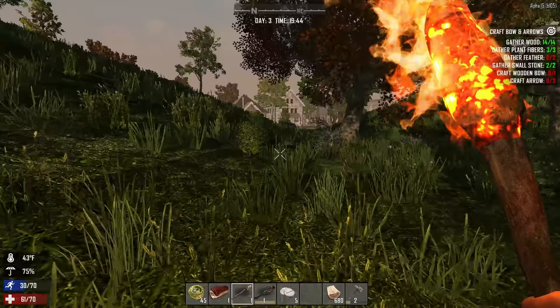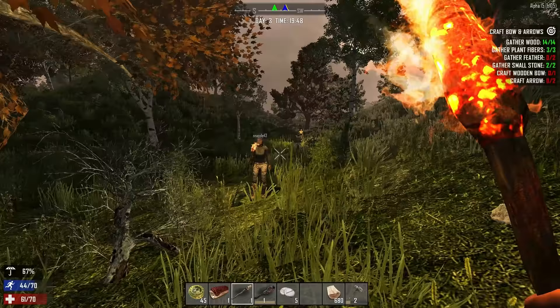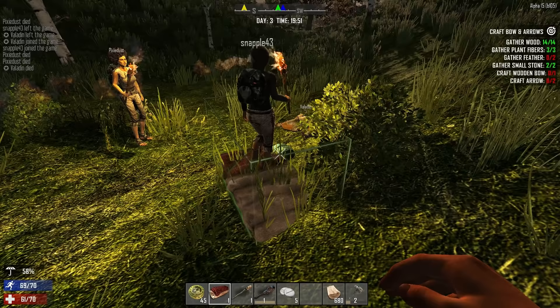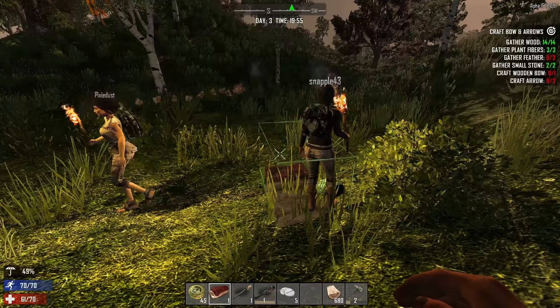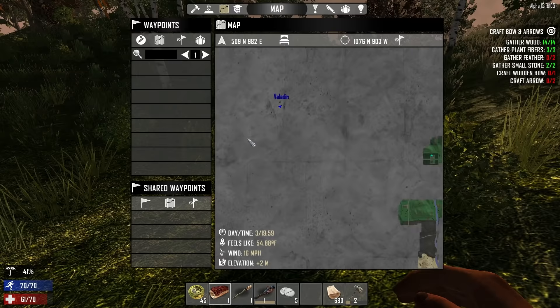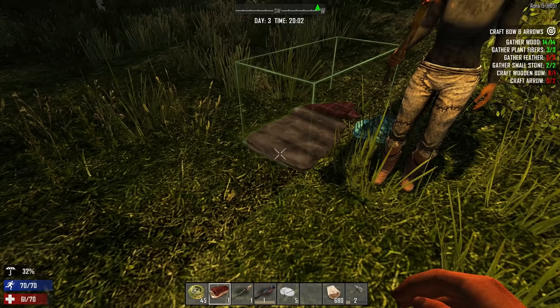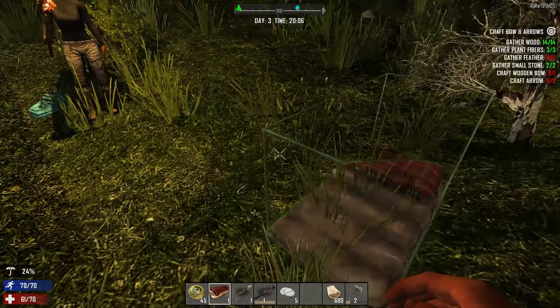The problem is there are a lot of zombies around the buildings and we just don't have the equipment yet. We can drop our bedrolls right here — apparently I'm drowning but I'm standing on dry land. Drop your bedroll just to be safe in case you die. Every time we finally get Tyler together, somebody dies and now he's got to walk back to us again. He's in the top left corner of the map.